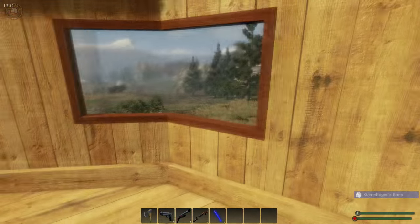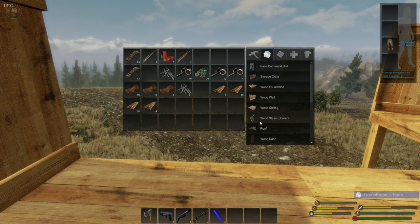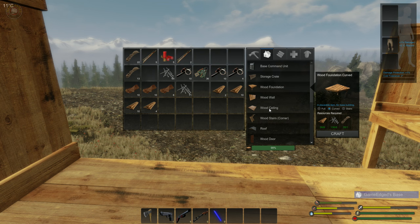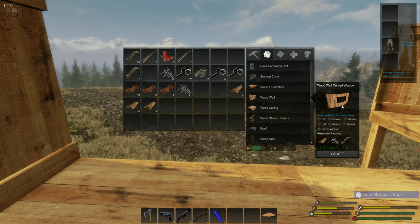Oh, this looks sweet! Oh man, wait till we build stairs and a second floor. Freaking psyched. Let's do another curved foundation — I'm trying to get them out as much as possible. There's a lot of this labor on the side so it's not easy to pop them out every day. There are no cheats or anything, and that's what I also like about this developer — he's not giving out cheats to YouTubers to make it easy.